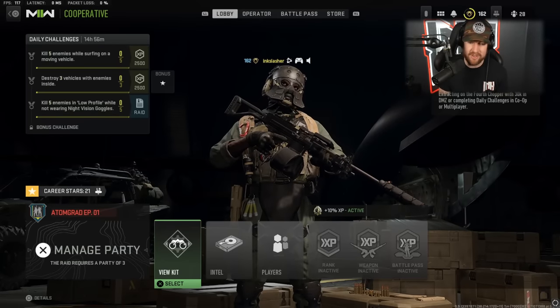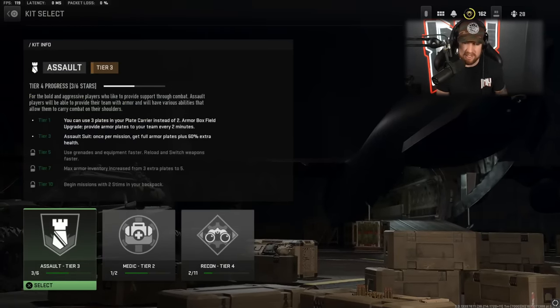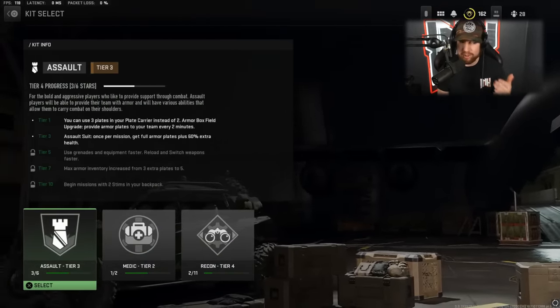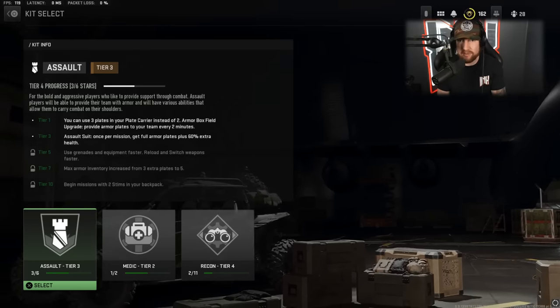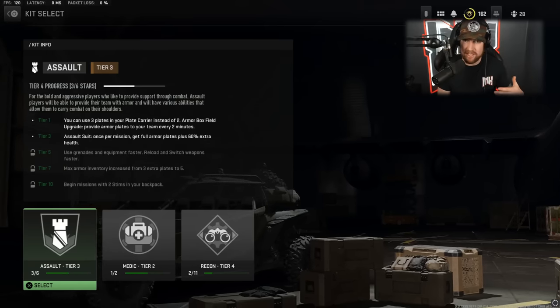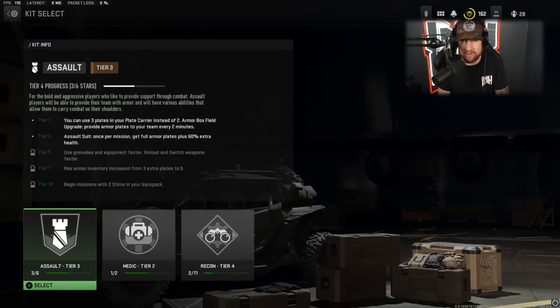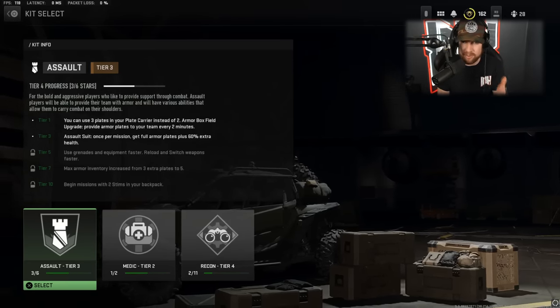The first thing you're going to want to do before you even dive into the raid is sort out your kit. When you go into the raid, you have to choose a kit and you have three options: assault, medic, or recon. This part is very simple — you just want to choose assault. Everyone on your team wants to use assault because you get the armor box, and you can keep throwing down armor boxes throughout the raid, stopping your teammates from going down.